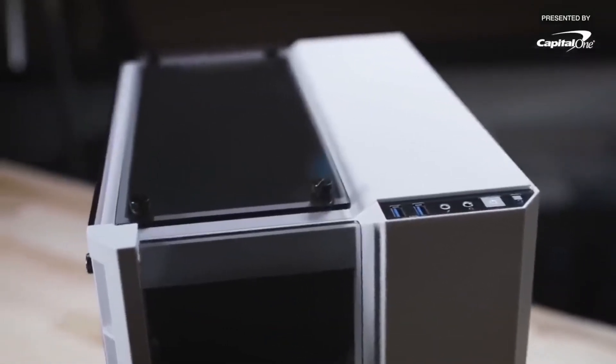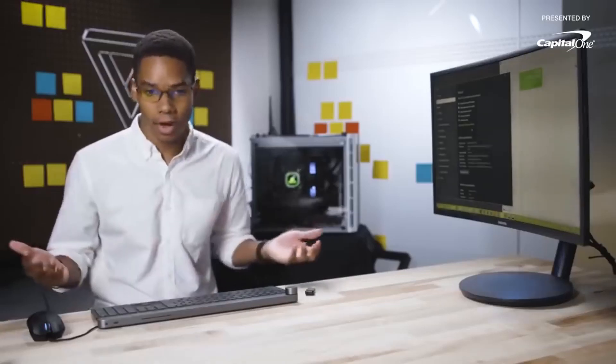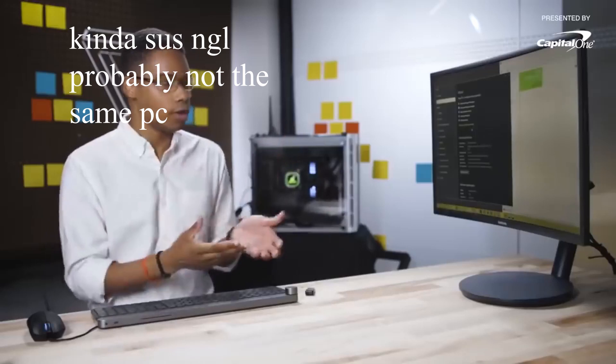So what's next? You need a USB flash drive with your Windows installation media on it, and of course a license key. I plugged that up, installed Windows in a couple of minutes, installed a bunch of drivers, and now we have a fully functioning gaming PC ready to run some games.